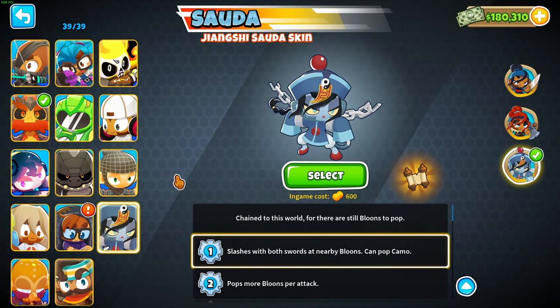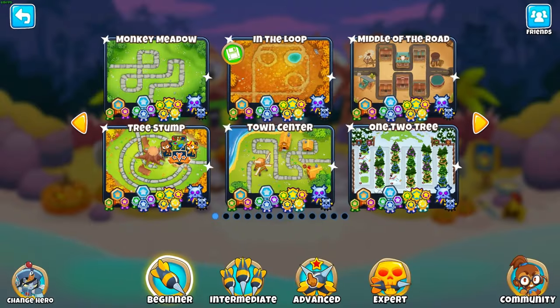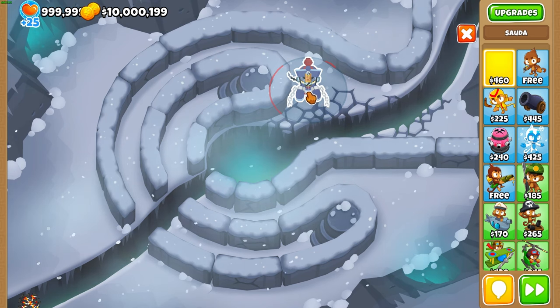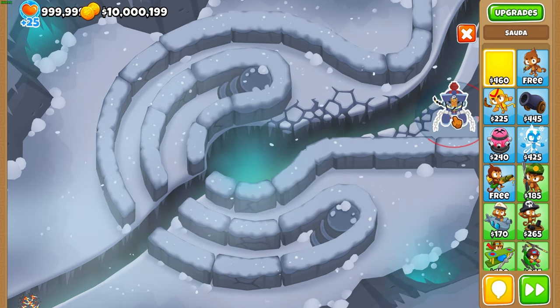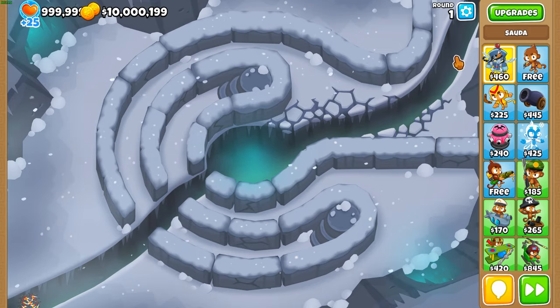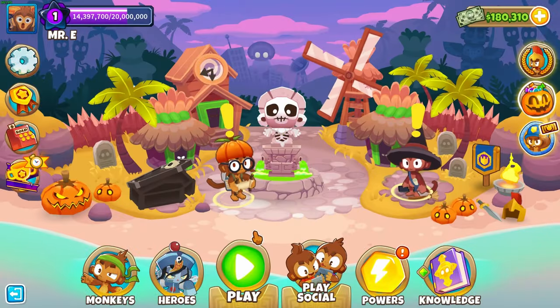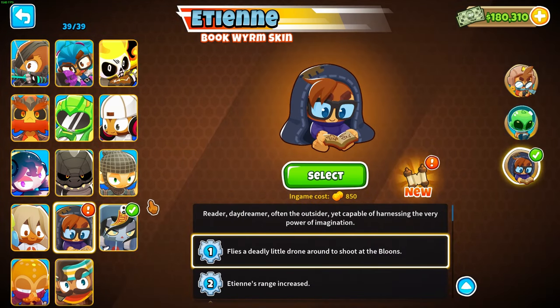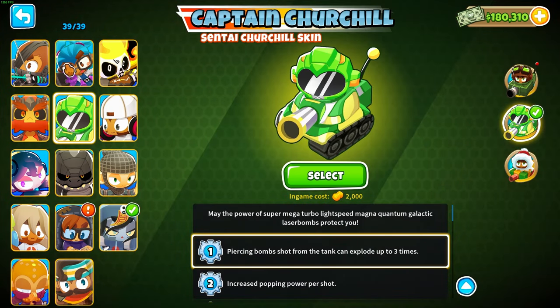Someone like Sauda, commonly used on easier maps, wouldn't do too well on Dark Path because there's nowhere really good to place her. Same with Pat Fusty — they're not going to do too well because of their really short range. We can't really place her or Pat here. On Dark Path, the four heroes we can really choose from to make the best strategy would be Psy, Etienne, Churchill, and Gwen.